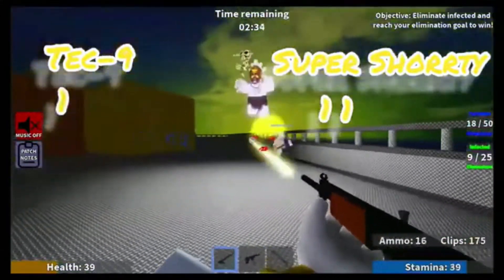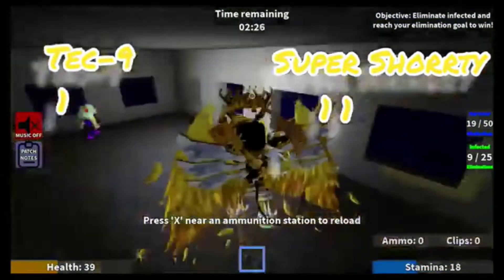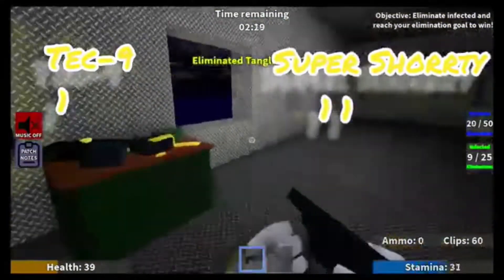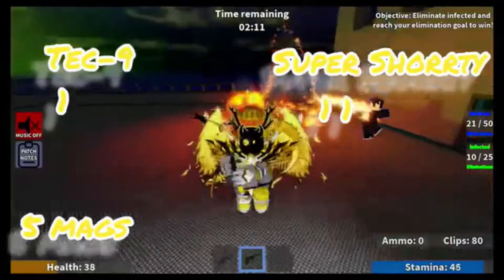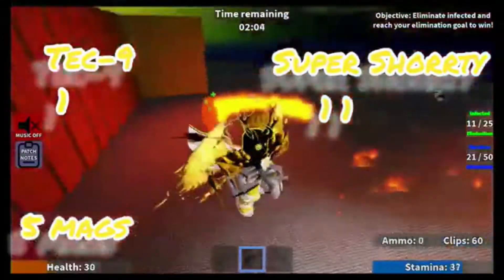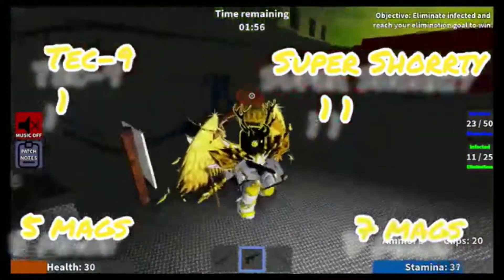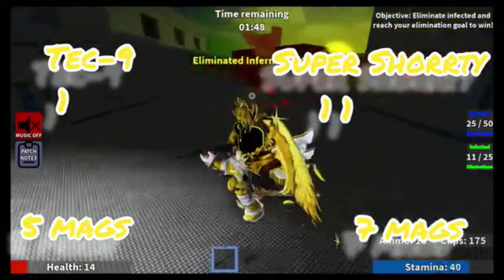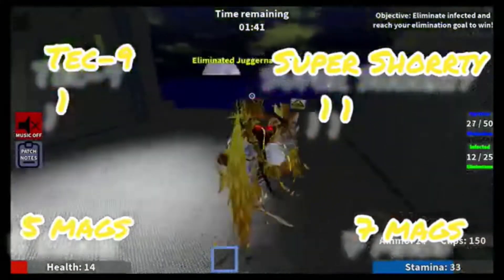The next category is the magazine. The Tech N9ne has a total of 100 bullets — 20 in each magazine and 80 on the side, meaning 5 mags in total. The Super Shorty has 21 bullets in total, with 3 bullets in each magazine, meaning 7 magazines in total. The Super Shorty does have more mags and can last a little bit longer, so the Super Shorty gets another point for that.